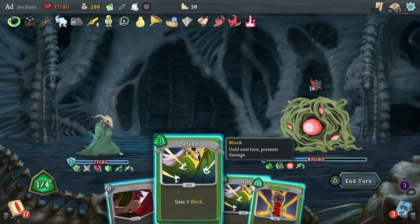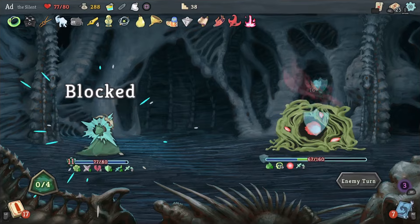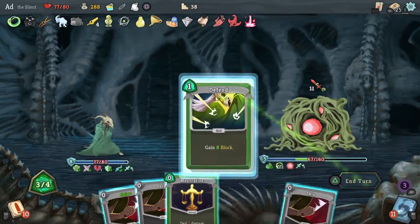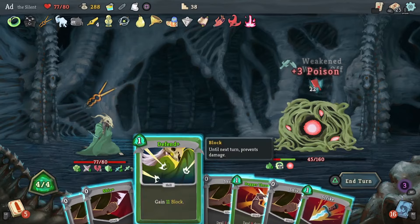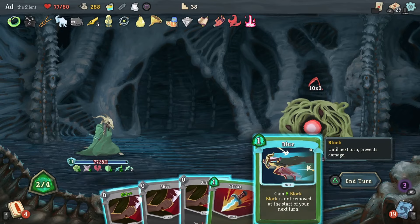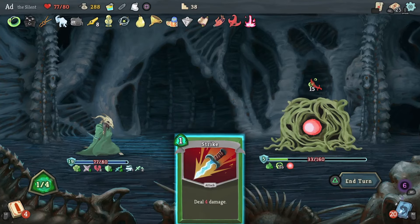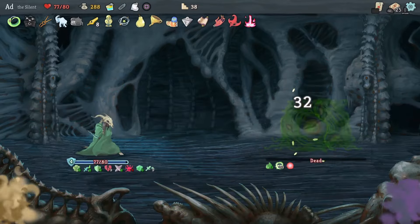Quick Slash, All Out Attack, now concentrate on getting some block in. Prepared: Writhe, Defend — actually I'll keep the Defend and get rid of the Shiv. Let's block this incoming stuff; I'm literally just going to let the poison do its work. Attack on that one — that's made everything worse. 15 damage — that'll do and now it's dead. Let's just play Wraith Form for fun. Bye bye.